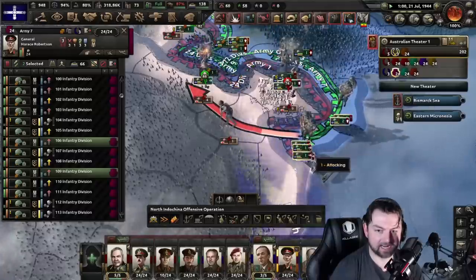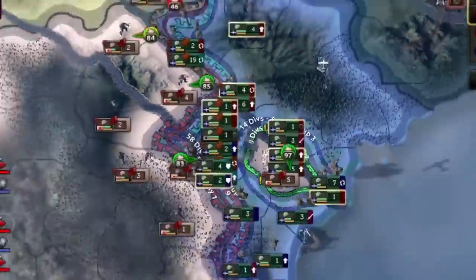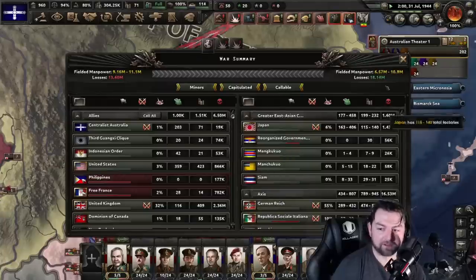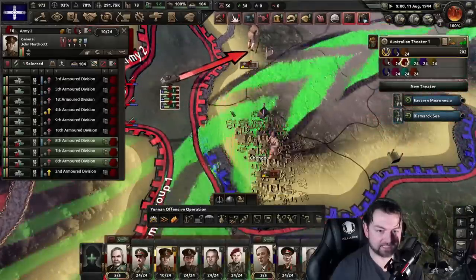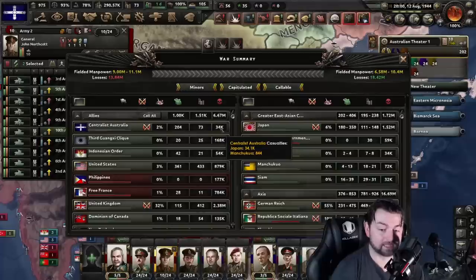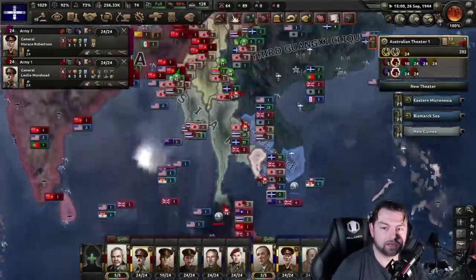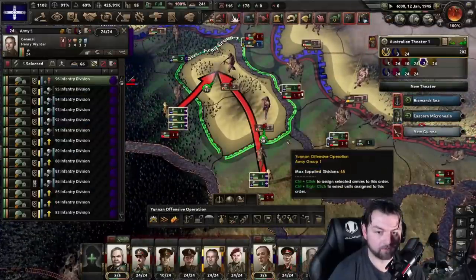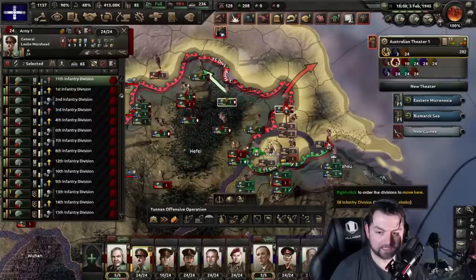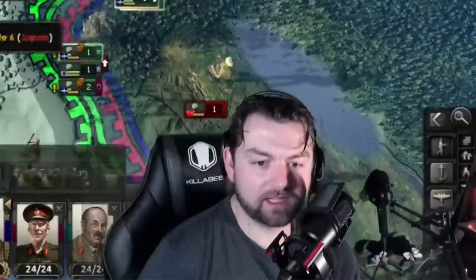Keep up the attack. Surround and destroy — the more we can whittle them down the better. We are moving so fast they can't stop us. Fear the dingo. Are we throwing our men's lives away? Yes. Are they losing a lot more than us? Also yes. It doesn't feel nice to be encircled from the other side now, does it Japan? We are doing quite a lot here. Just keep on going. There goes Bangkok, which means there goes Siam. Nothing like saying the dingo ate my Bangkok.